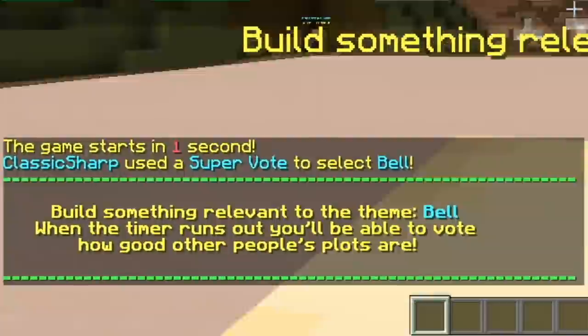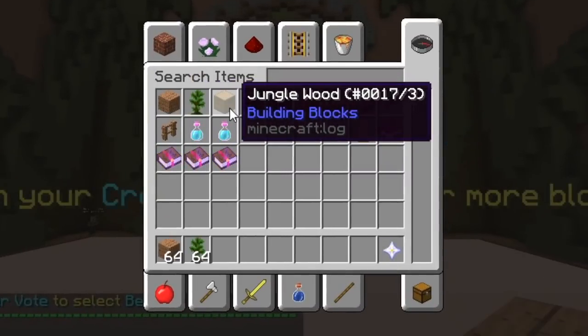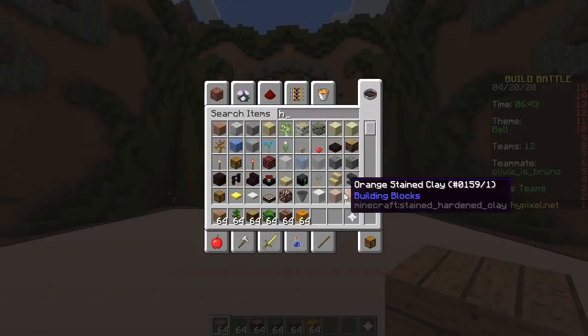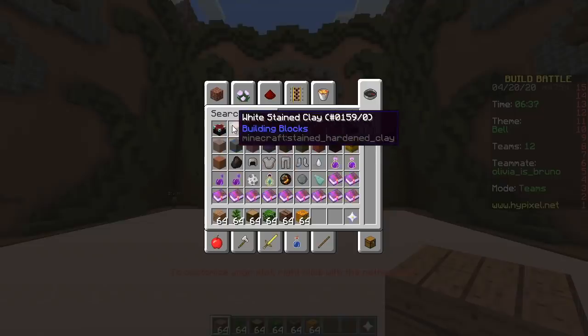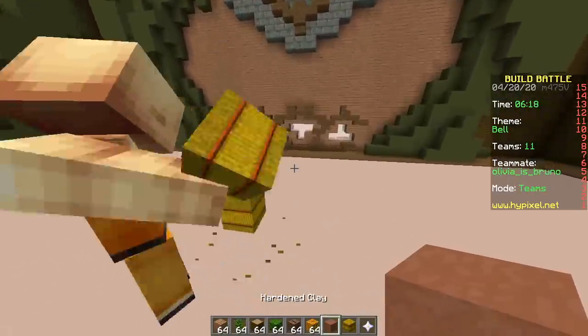So what blocks do we have? We have jungle wood, jungle saplings, jungle leaves, jukebox, jack-o-lantern. And with H we have hardened clay and hay bale. How do you look that up so fast? I looked it up beforehand. And we're making a bell — are we using hay bale? Yes.